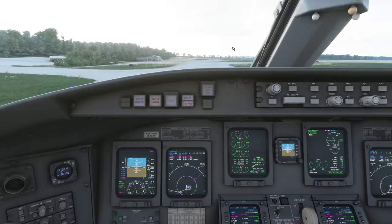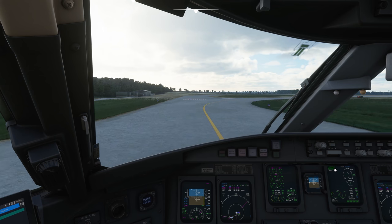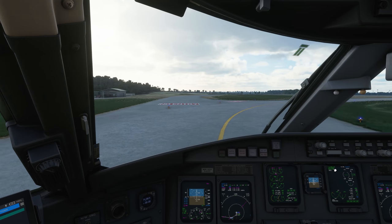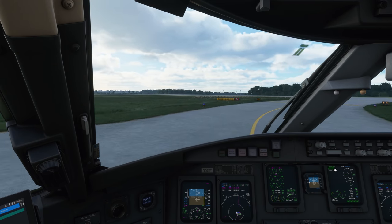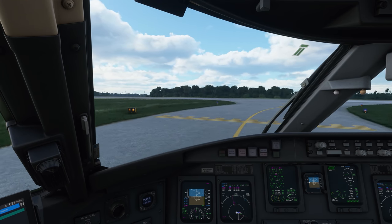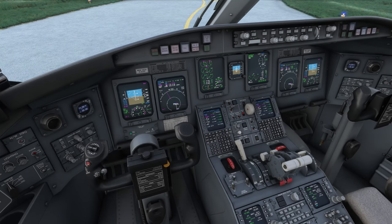Ladies and gentlemen, the captain has advised that we are now cleared for takeoff. We even see a takeoff config OK. Before we line up, I will park the aircraft at the holding position and we will just do a quick review of what is about to happen. We park it here and set the parking brake.